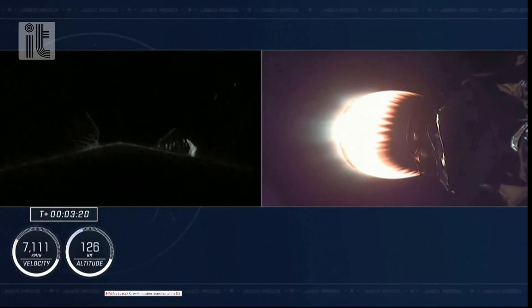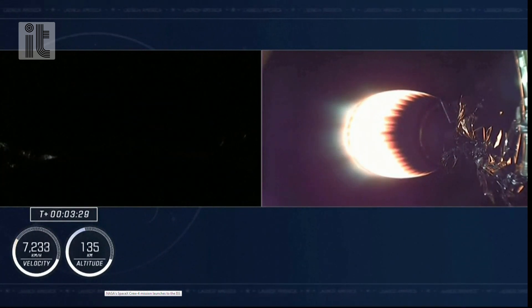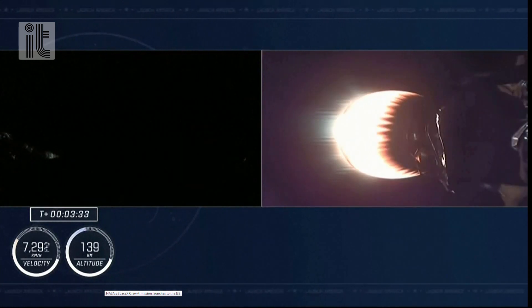Right now the first stage is making its way back to Earth to attempt its fourth landing on our drone ship, a shortfall of Gravitas. The crew is on the second stage, continuing with their journey to outer space.